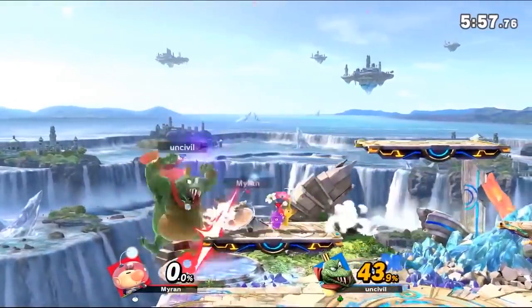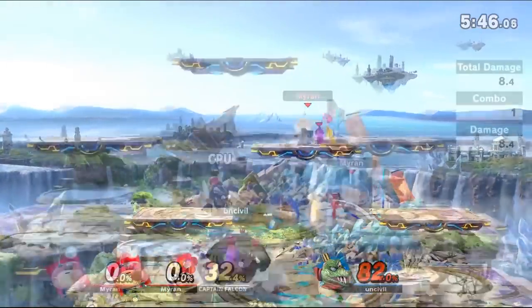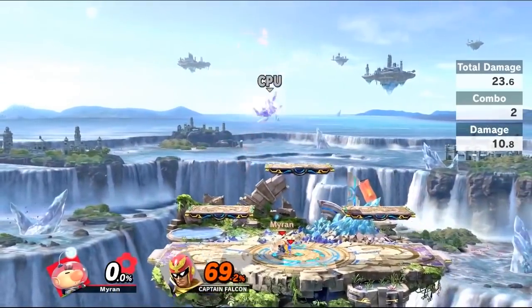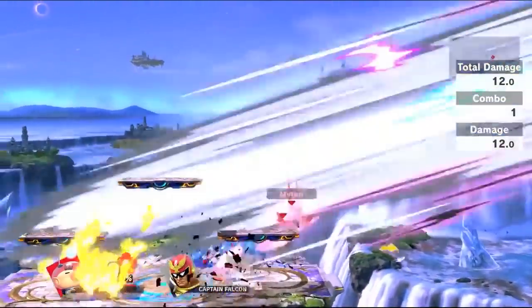In the event you land just the first hit, the opponent will barely go anywhere due to its low knockback. While there are no confirmed follow-ups that have been labbed at the moment, you can hit a smash attack if they've been caught off guard or respond slowly, or go for a faster option like jab or down tilt to try and start a combo or attack chase.